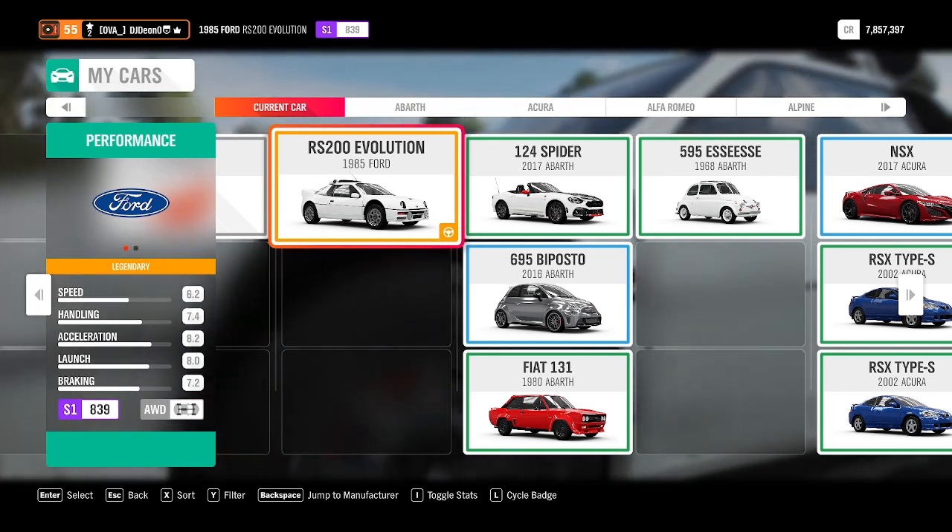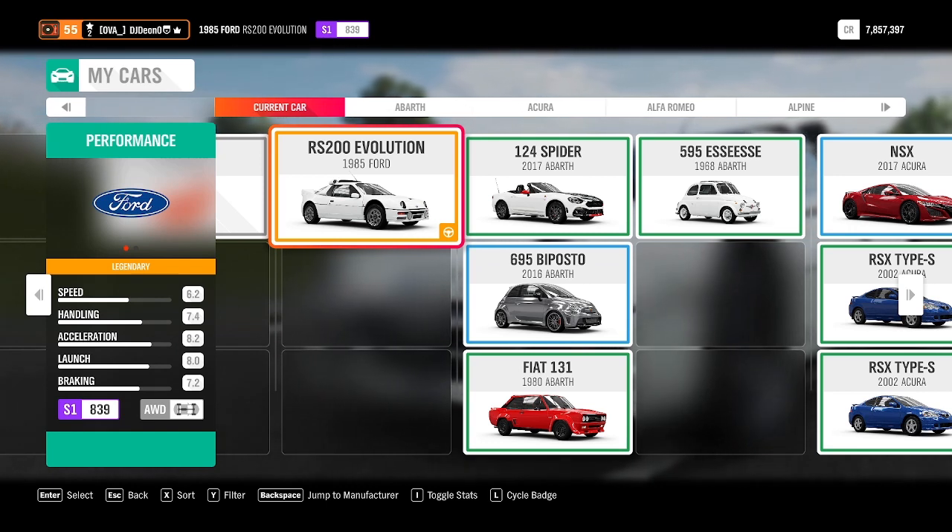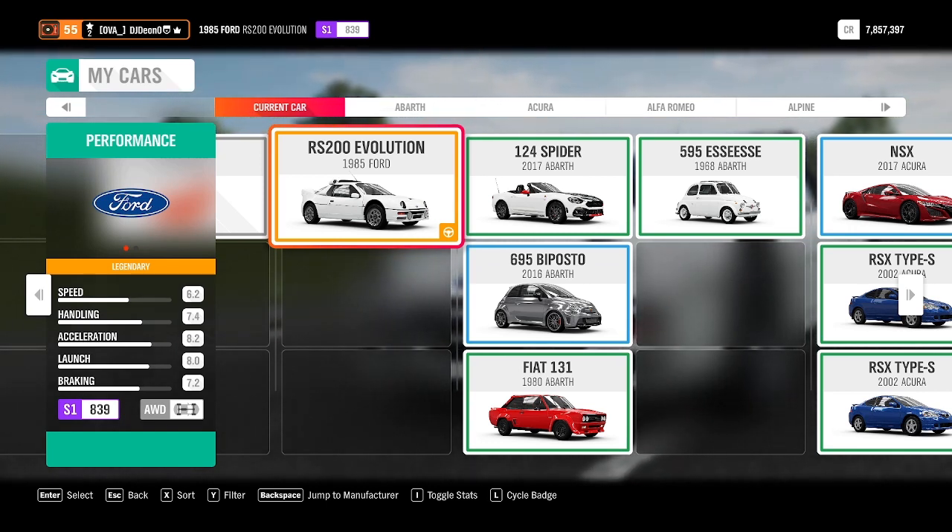Legends, welcome back to another episode where I test every single vehicle that I can find in Forza Horizon 4. The vehicle I'm testing today is the 1985 Ford RS200 Evolution.